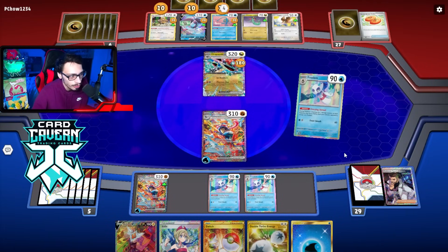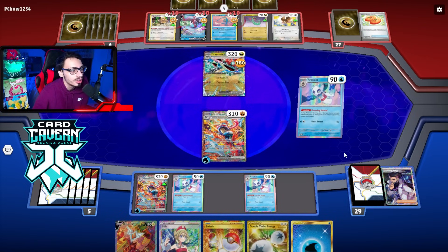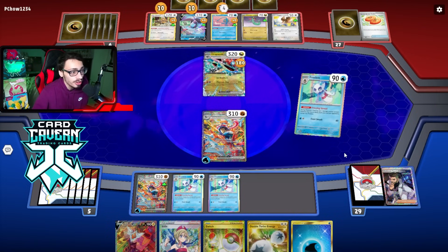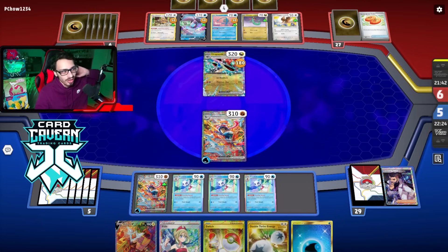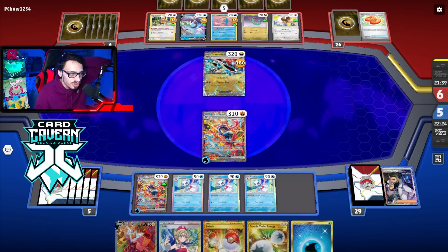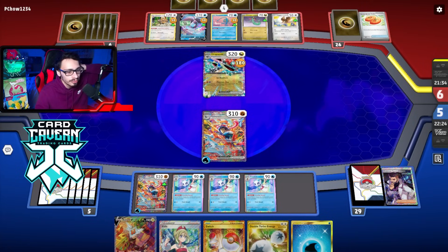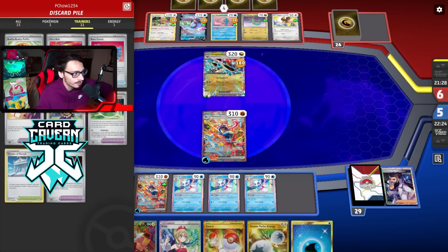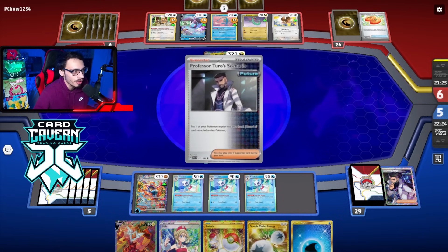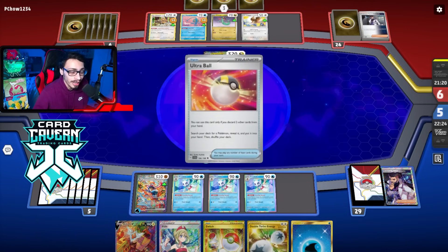Getting Boss is okay - if they go Rare Candy Dragapult we can Boss it, hit for 170, then Devo both to knock both out. That's kind of what I want to do. Frostlass is putting in a lot of work right now. The Lumineon is looking pretty juicy - maybe I should have grabbed Boss since I can knock out Lumineon too. There's the Neo Upper - it was one turn too late.